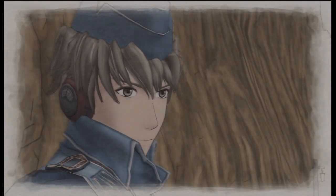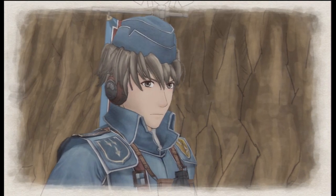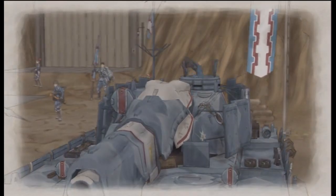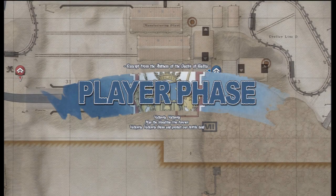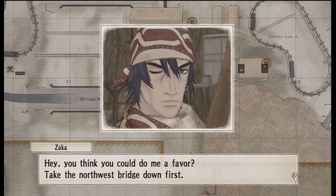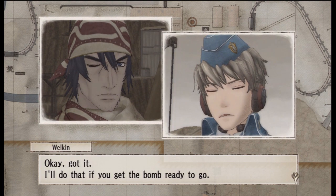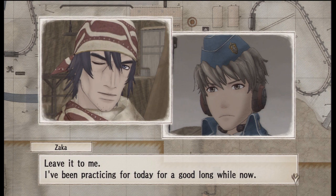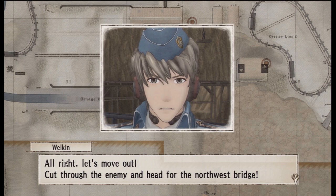I'm also going to be sipping tea this evening because I've run out of everything else in my house. Our job is to make sure that bomb gets set. Squad seven, move out! Let's have a welcome talk a bit first. 'Hey, you think you could do me a favour? Take the northwest bridge down first. Doing that will block enemy reinforcements and give me a chance to wire up the rail bridge.'